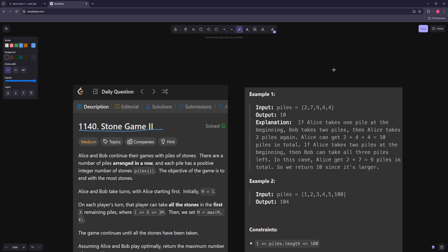Let's take a look at the first example. M is 1, so Alice goes first. Because M is 1, Alice can take anywhere from 1 to 2 piles, so Alice takes 1. Then M is still 1 for Bob. Bob takes 2 piles. Since X is 2, M is now 2 for Alice. So Alice can take anywhere from 2 to 4 piles. Alice takes these 2, and that's how Alice ends up with 10.